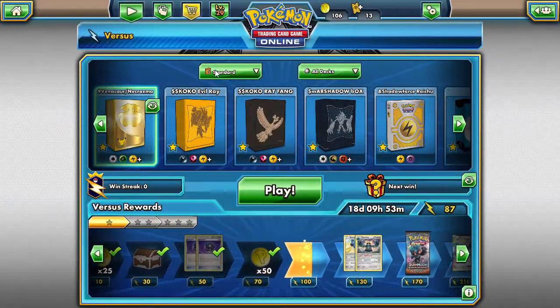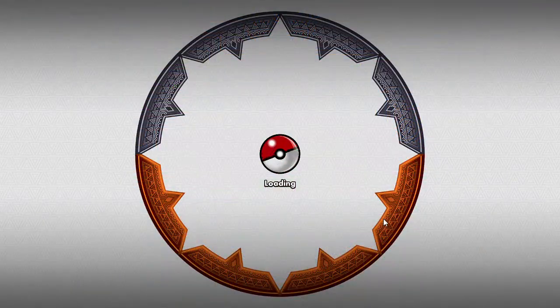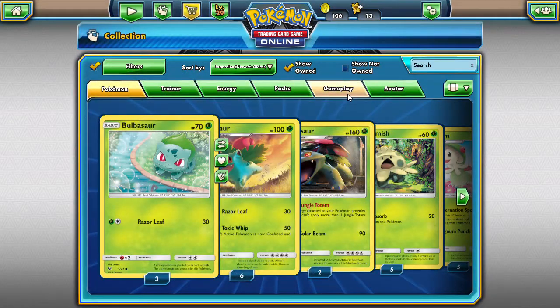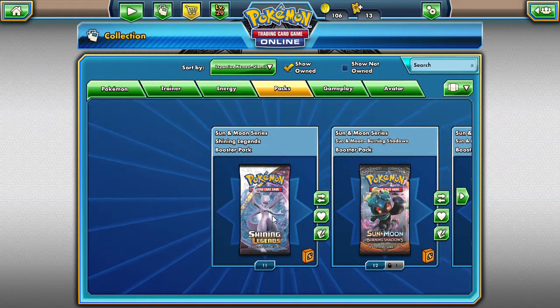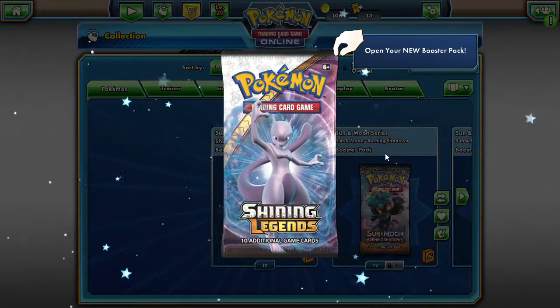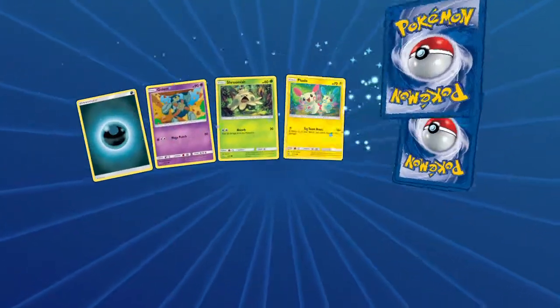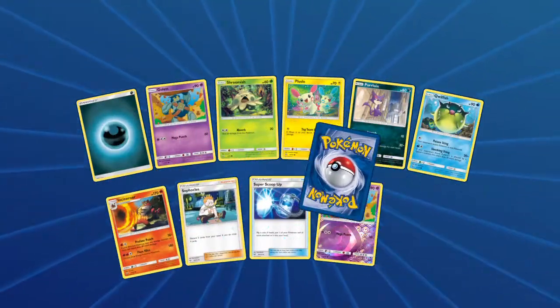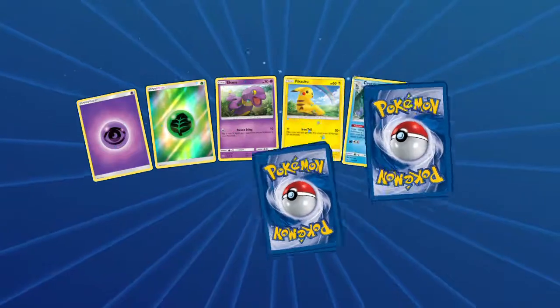Now let's open up some packs. We have eleven Shining Legends packs to open today. I should probably only open five, but I want to see what other Shining Legends cards we can get. We don't have a lot right now — just a couple of rares. Our first rare is a Marshadow, which we can actually use in a deck.